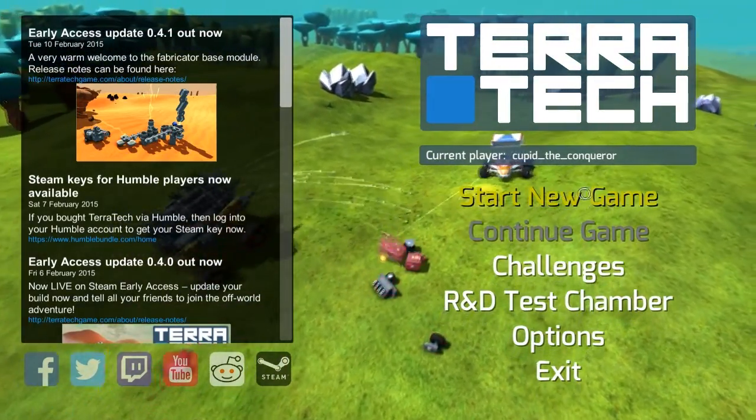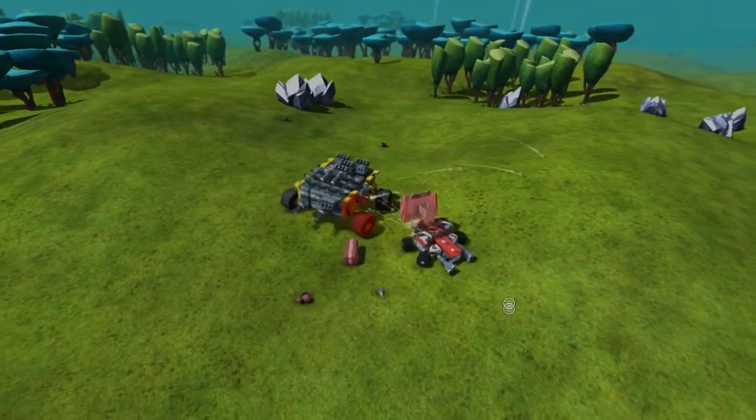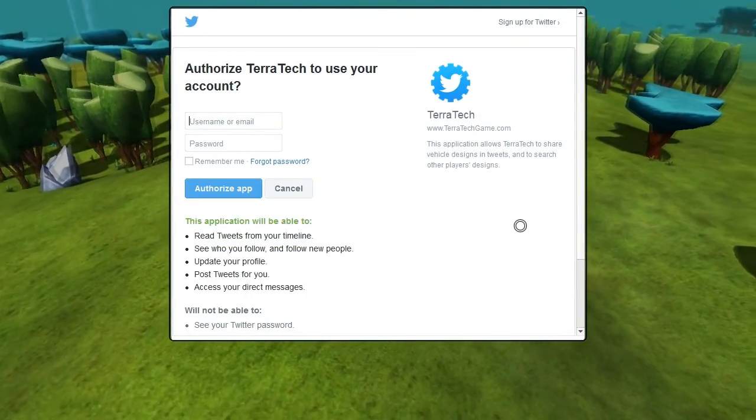I haven't played the game in a while — I've been away for about 3 months — so this is going to be a brand new experience for me with the 4.1 update. I'm going to start a new game and enable Twitter just to see how it works, because I read on the forums that there were some issues with it. I'll just give you 2 seconds to punch in the account, and let's get started.